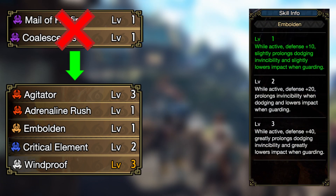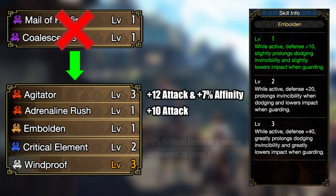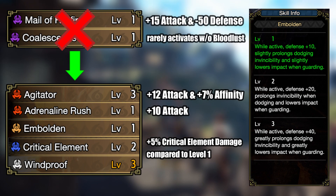Embolden is a new skill from Violet Mizutsune. It increases the likelihood of a monster becoming enraged when it targets you, but you also gain more defense and iframes while targeted. It has great synergy with Agitator and increases its uptime on quests, which leads to more DPS. Agitator level 3 gives us 12 attack and 7% affinity. The increased enrage window also helps you proc Adrenaline Rush for 10 raw attack and Bladescale Hone. Combined, all those skills outdamage the 15 attack damage buff from Mail of Hellfire, and you also don't lose any defense from it.